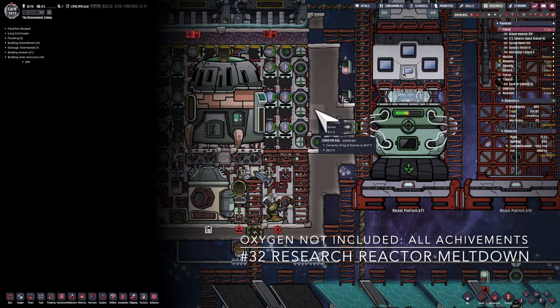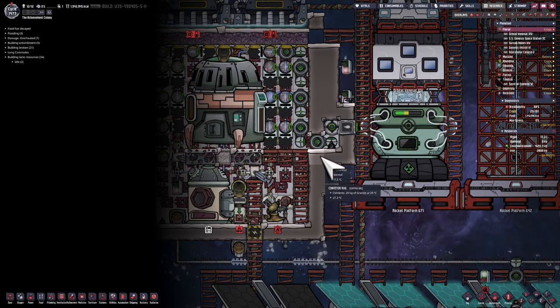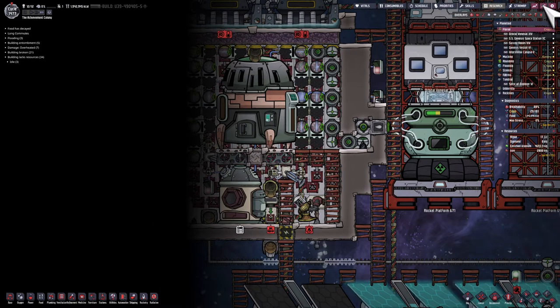Hello, this is Jer. I'm playing Oxygen Not Included and working on all achievements in this game. In this episode I'm going to experiment with the research reactor, because I want to increase the speed at which it's going to take me to get the Mine the Gap achievement, which is taking forever.